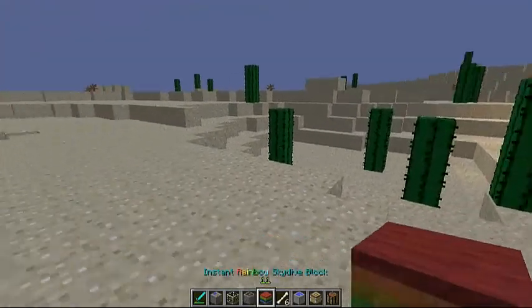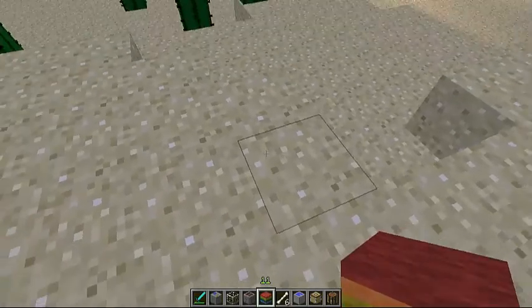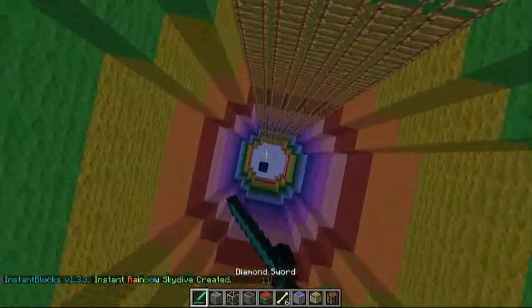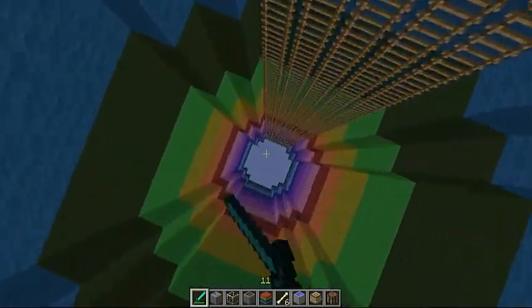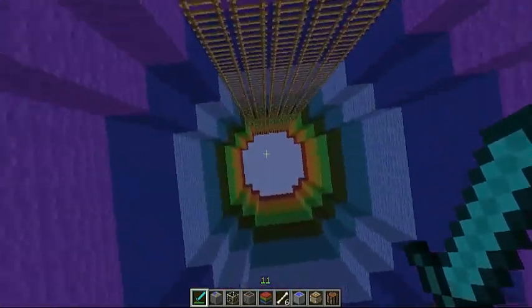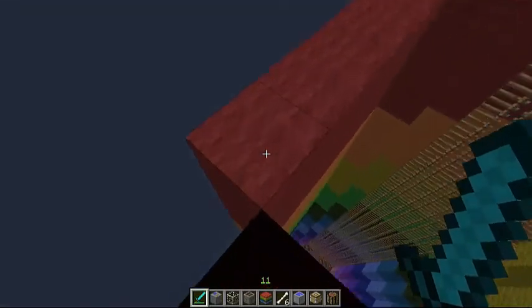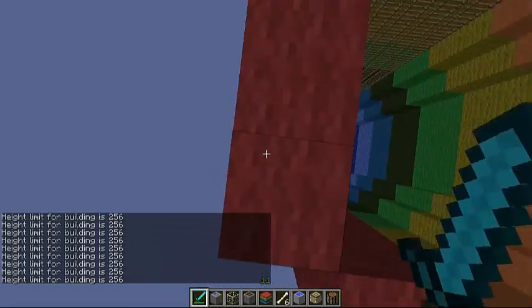Here's the house I made earlier. Now this is the skydive — something you might have seen in the intro. You put this down, right-click it, and it goes all the way up to the sky limit. The blocks go all the way to the sky limit until you cannot place a block anymore. The height limit for building is 256. And it also goes all the way down to bedrock. That's pretty crazy.